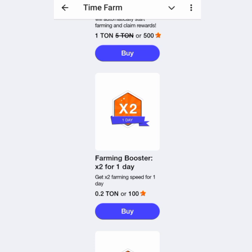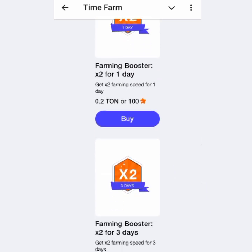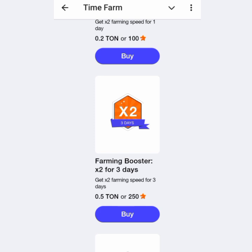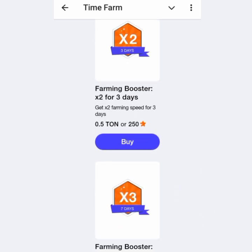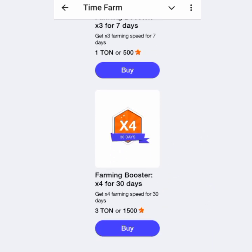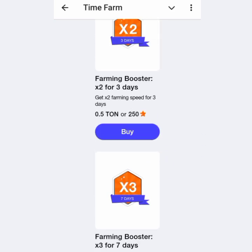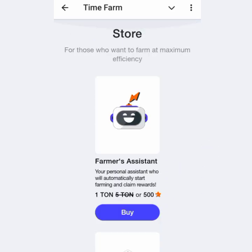There are also farming speed boosts available. Times two farming speed for one day costs 0.2 TON or 100 Stars. For three days it costs 0.5 TON or 250 Stars. For seven days it costs one TON or 500 Stars. For times four speed for 30 days you pay three TON or 1,500 Stars.